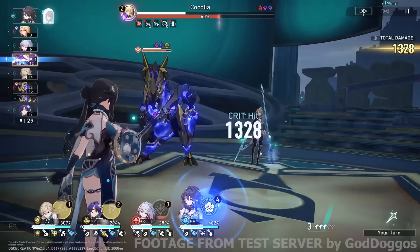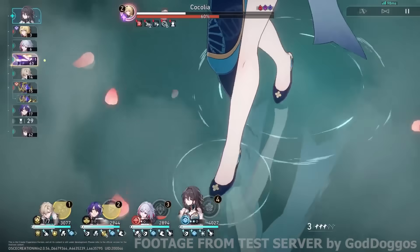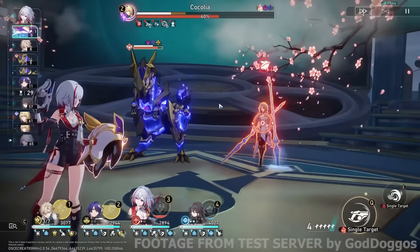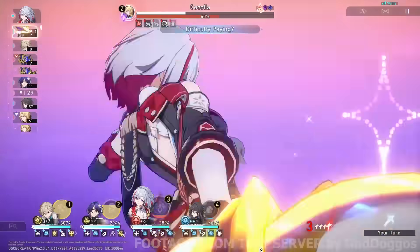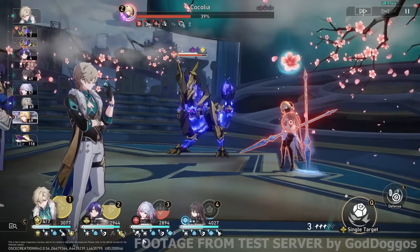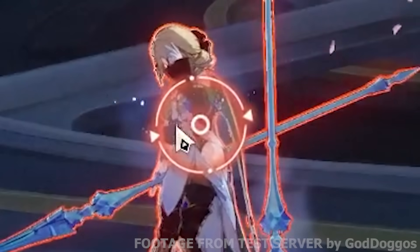Now we have Robin. Let's do the ultimate — here comes even more damage, why not? We are melting Cocolia without even having her weak to imaginary damage. You can go with Numby. 88,000 into 83,000 — gosh, Numby, relax. She's already dead. And I'm not saying that just because she's running out of health — she's literally dead in the lore too.